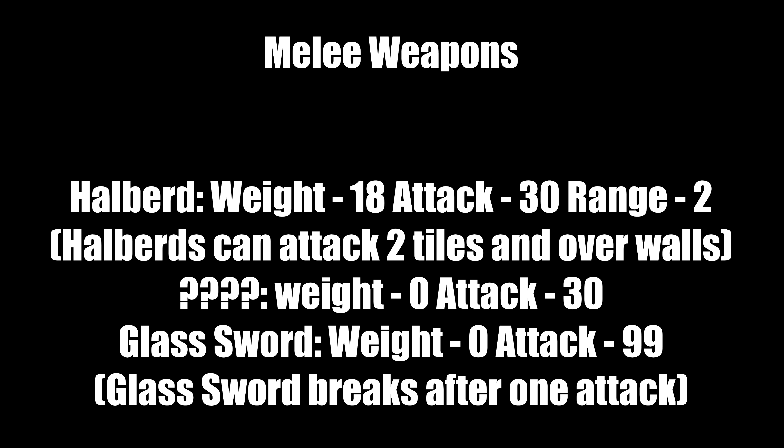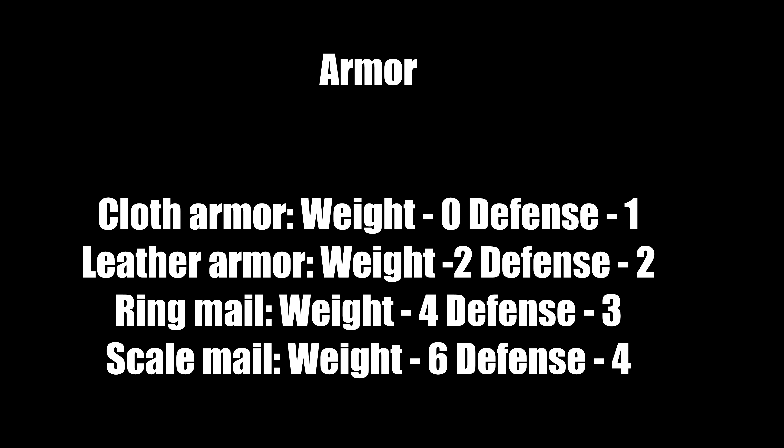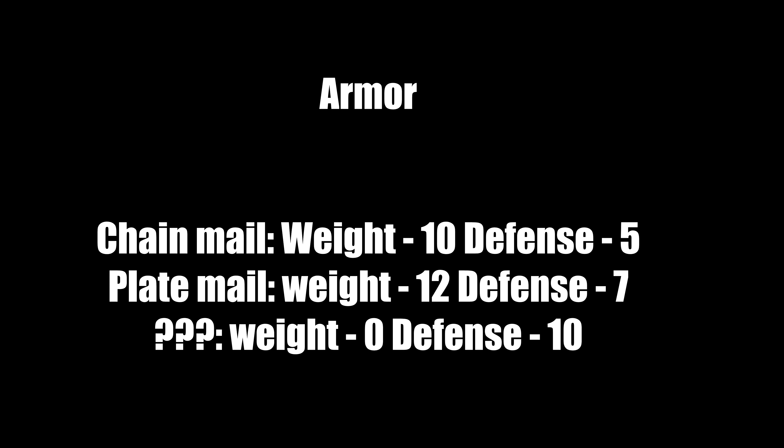Now for the armor stats. Cloth armor weighs 0, defense 1. Leather armor weighs 2, defense 2. Ring mail weighs 4, defense 3. Scale mail weighs 6, defense 4. Chain mail weighs 10, defense 5. Plate mail weighs 12, defense 7. There is also a mysterious armor I won't spoil — it weighs 0 and has defense 10. Now let's talk about helmets.